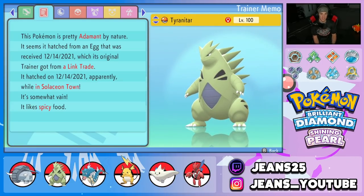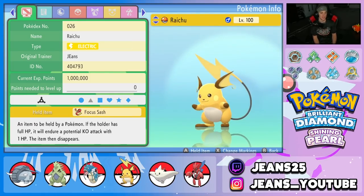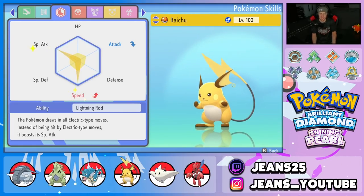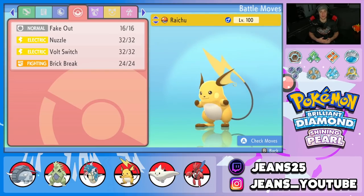Nature for Tyranitar is Adamant and the item is Lum Berry to take away status conditions in case they want to burn him. Third Pokemon is Lightning Rod Raichu with Focus Sash. Nature is Timid, EVs in Special Attack and Speed. Lightning Rod soaks up Electric shots — it's just his best ability. Moveset is Nuzzle for flinches and paralysis, Volt Switch to pivot out, and Brick Break to take off screens.